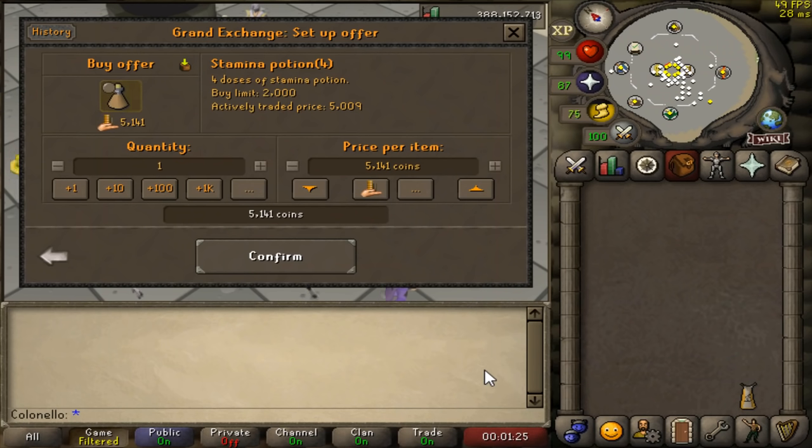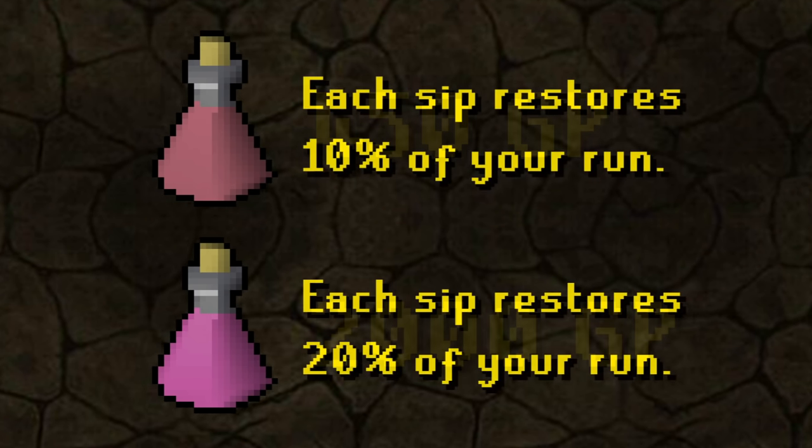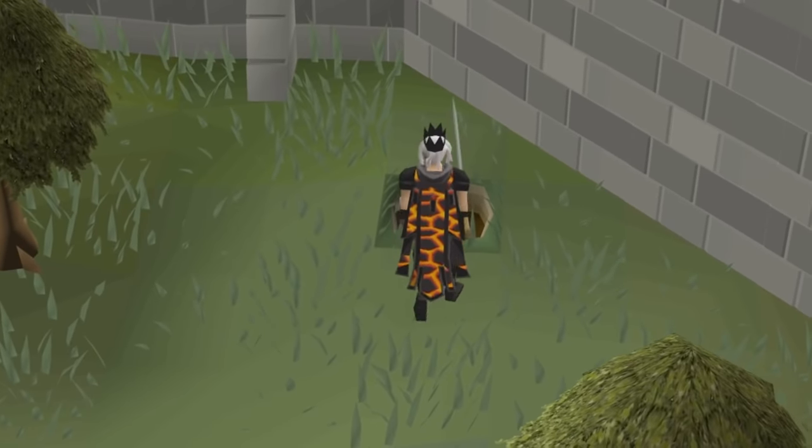Now if Staminas are too expensive for you, Energy and Super Energy Potions are also an option, but they don't have that amazing run depletion rate reduction that Staminas have.